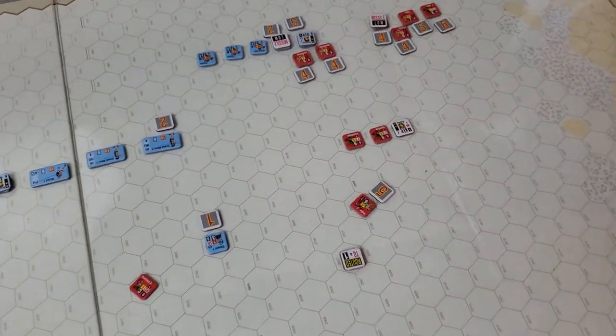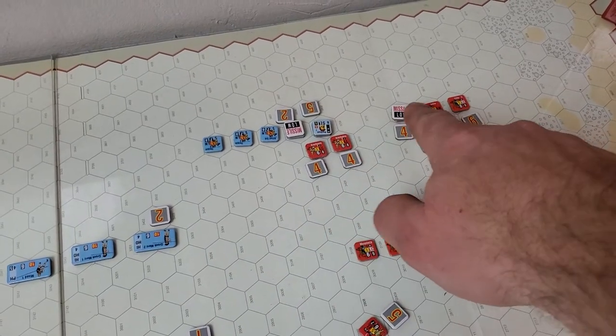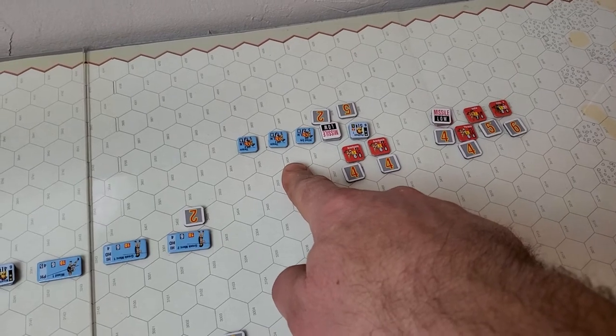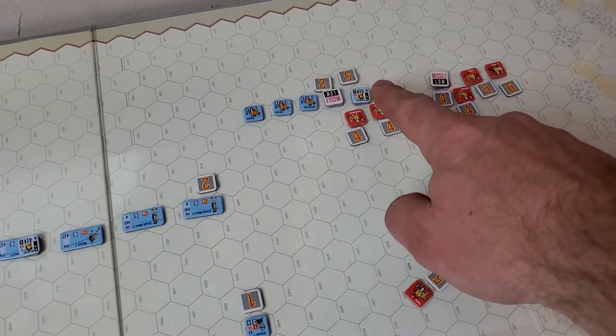Over here on the far end, the advancing light cavalry destroyed about half of the lancer force from Antigonus' army. Just a couple of units routed — not all of them here, but they actually routed some of them off the map.